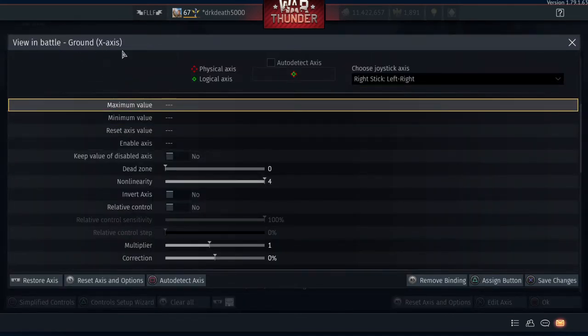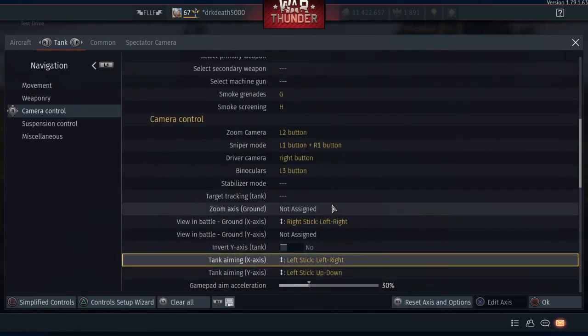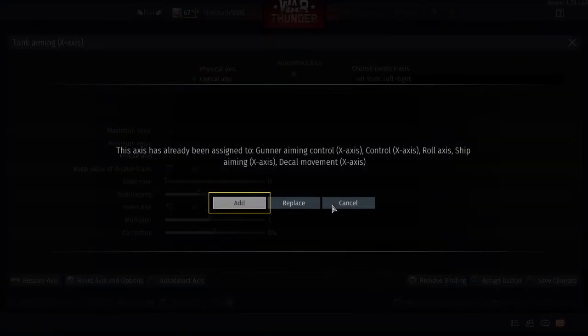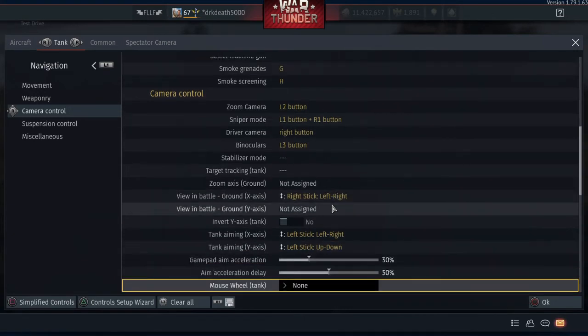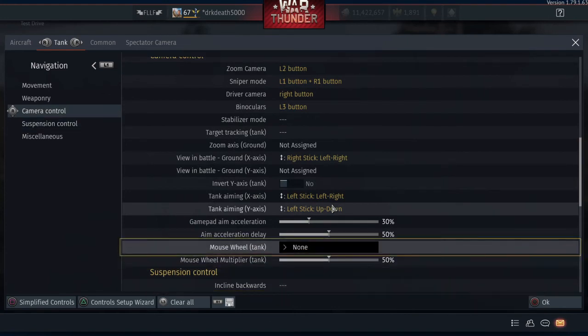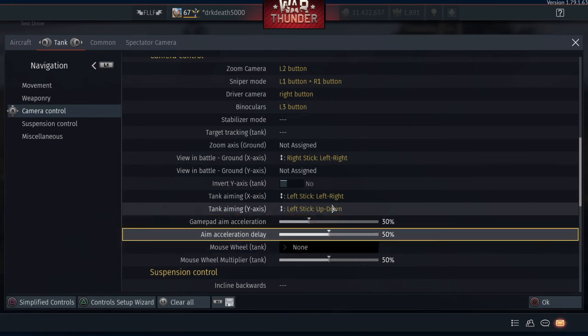The view in battle — ground axis, so that's your left and right view — is set to the right stick left and right. Non-linearity is all the way up to four. Tank aiming is left stick left and right, same with the y-axis up and down. For sensitivities, just play with these yourself — I've got mine pretty low at the moment, just until I get used to the tanks.